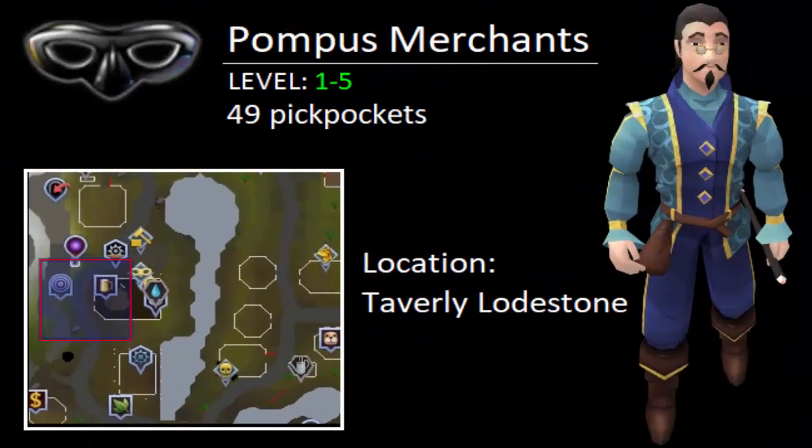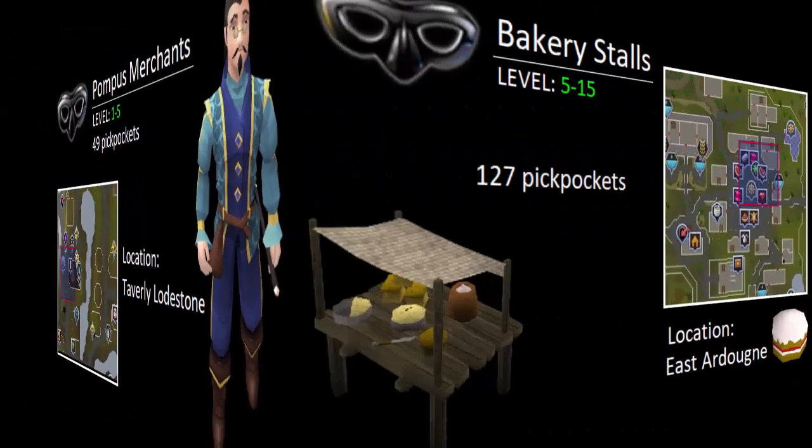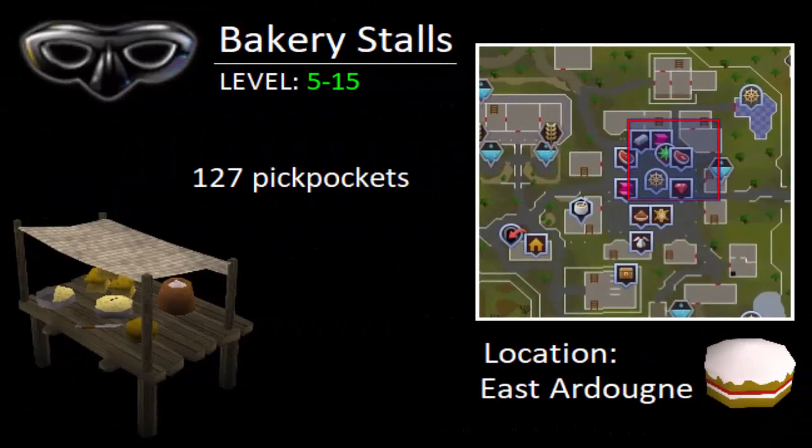To begin Thieving, you are going to start with Pompous Merchants until level 5, which will take 49 pickpockets to obtain, and they are located at Taverly Lodestone. For levels 5 through 15 Thieving, you are going to do Bakery Stalls. This will take 127 pickpockets from the stalls, and they are located in East Ardougne.